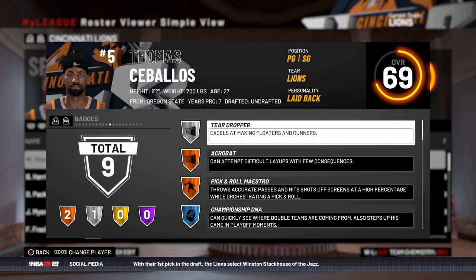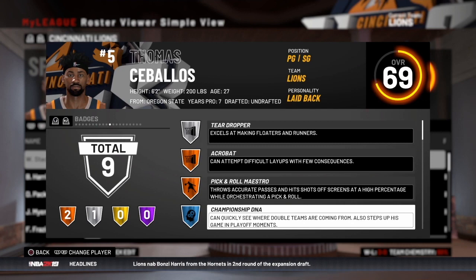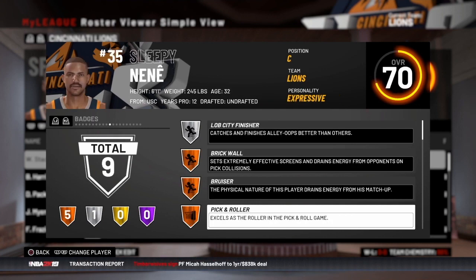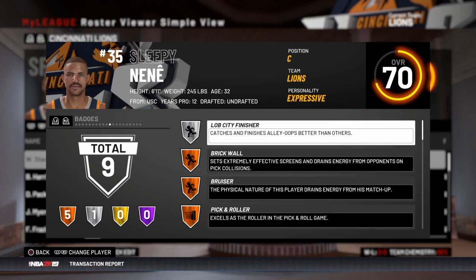Next is Thomas Sabalas, a 6'2 point guard from Oregon State, 69 rated overall — nice to see he's got some championship DNA, which will give us veteran leadership in the locker room. Then Blaine Giffey, another 7-footer power forward, 71 rated overall, with mid-range dead eye, put back king, and pick and popper. And finally, the last guy we drafted — Sleepy Nene, a 6'11 center, 70 rated overall, with a silver lob-setting finisher and looks like a pretty physical player too.